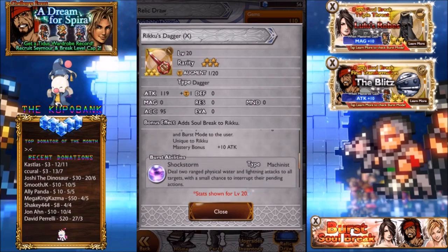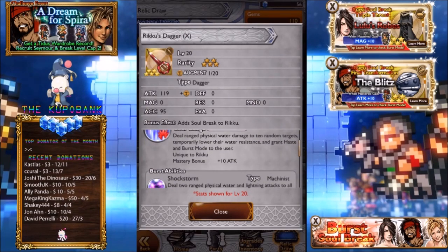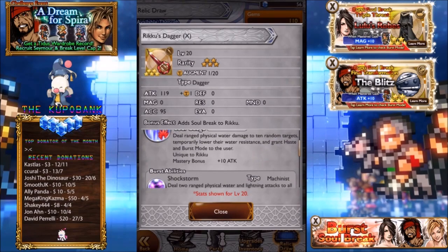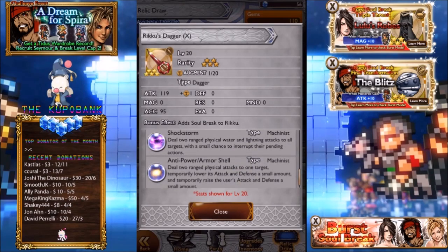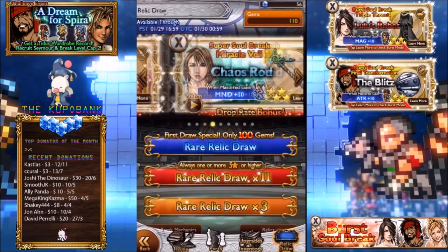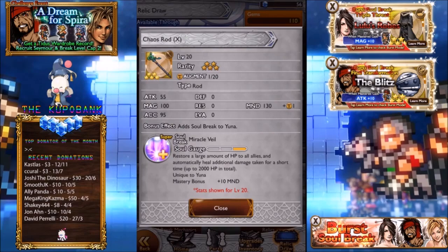Riku's Dagger features an imperil water, which you may actually be able to utilize in the torment dungeon. It's definitely really useful with Tidus's burst soul break and his OSB — 10 random targets, but you should be able to hit them all most of the time. The first burst ability has a small chance to dismiss all targets, and the second lowers enemy attack and defense a small amount while temporarily raising the user's attack and defense. These stat boosts and reductions on the enemy end up being pretty useful, so Riku's Dagger is definitely one of the better burst soul breaks.